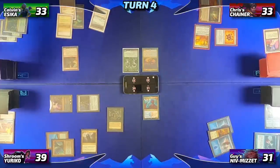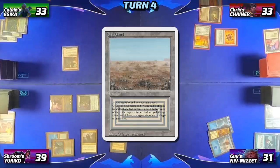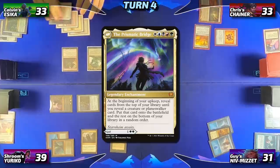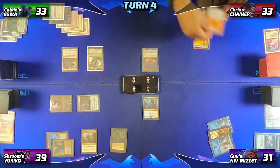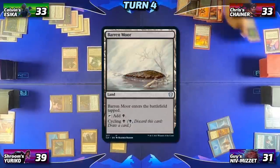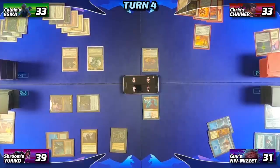Round four, Calvin will untap, draw, drop a Scrubland, and then tap all of his mana to cast the Prismatic Bridge, which resolves and ends Calvin's turn. Then Chris is going to untap and draw. He considers cycling a card but holds off — there's a Chains in play, so just don't do it.